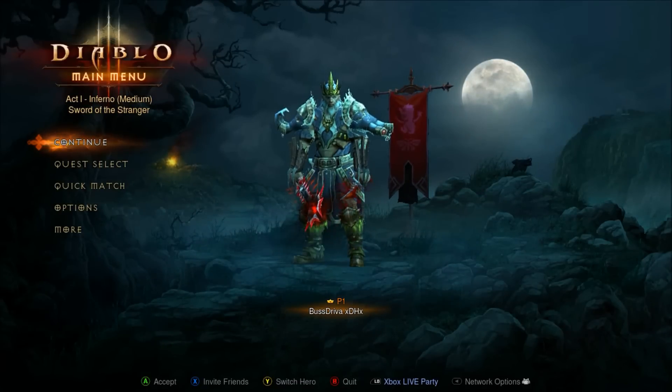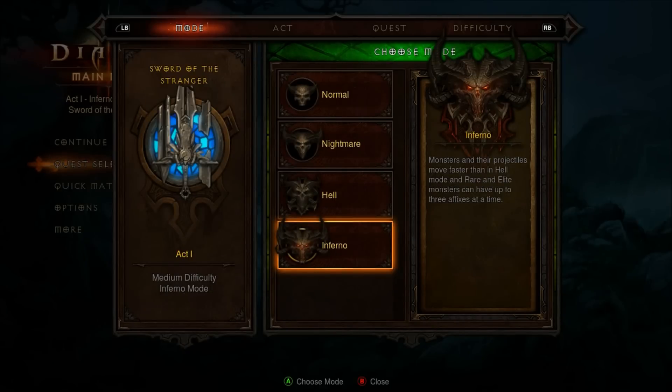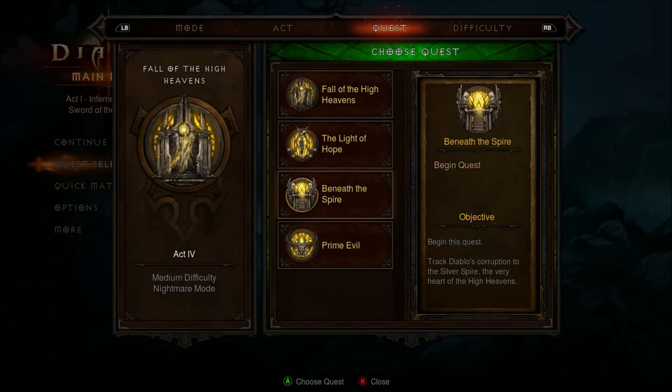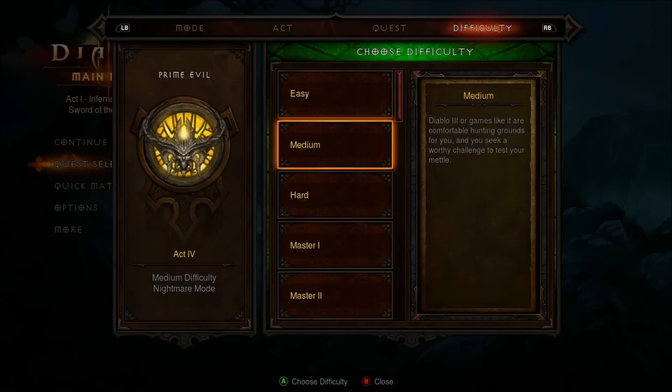This is a quick upload on how to upgrade your Staff of Herding. So what you're going to do is go to Quest Select, select what difficulty you want for it, go to Act 4, Prime Evil, and start the game.